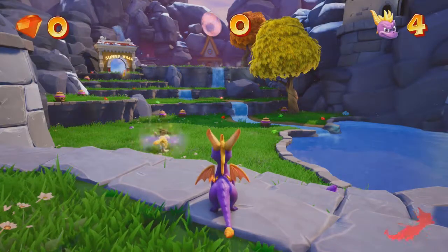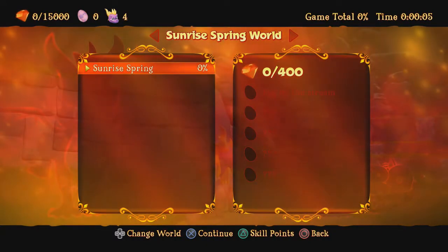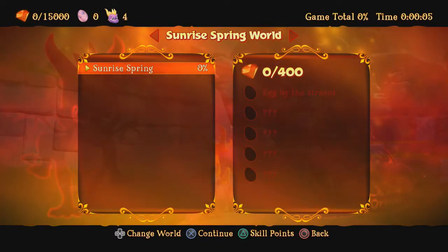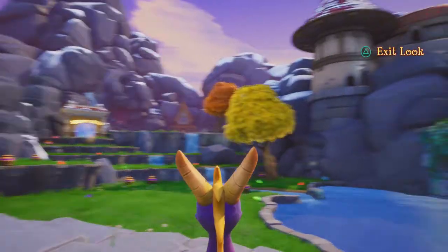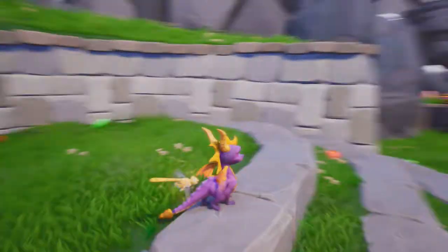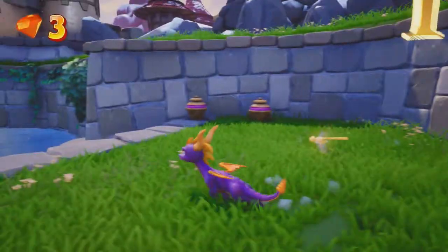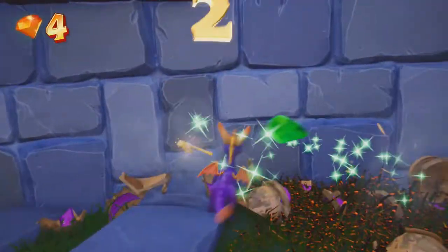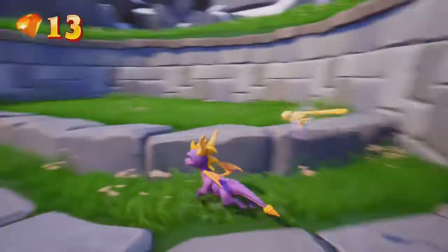All right, so here we are — we're in Sunrise Spring, the first homeworld in the game. Wow, look at how awesome this looks! This game is a little bit different. The main goal is to collect the dragon eggs, and within the levels there are going to be side missions, kind of like how in Spyro 2 there were side missions as well.